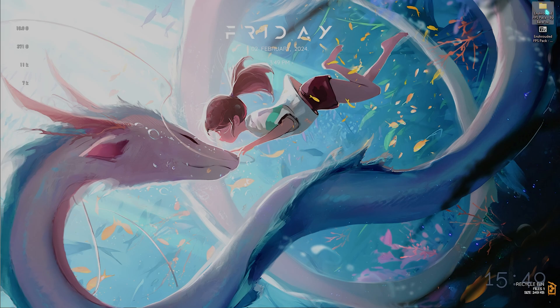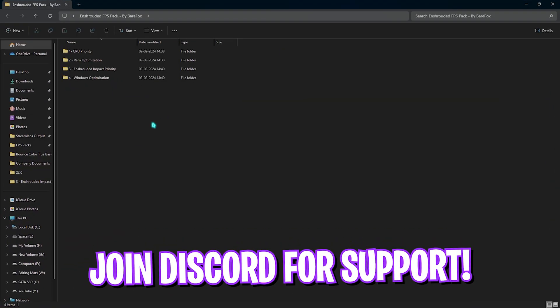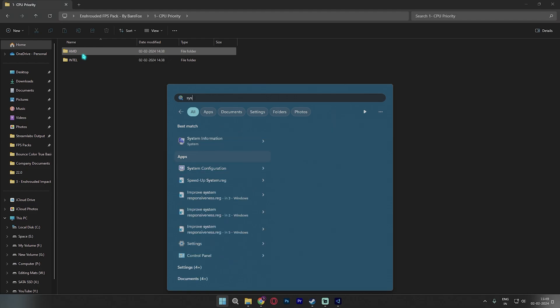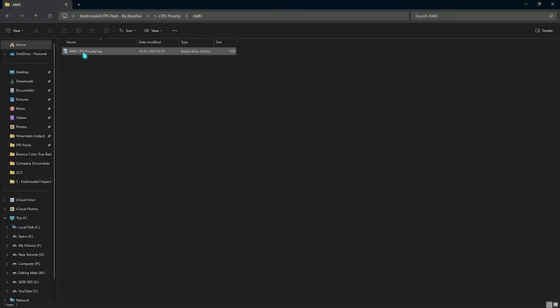The next step is the Enshrouded FPS Pack — I'll leave a download link in the description and you can also join my Discord server for the link. Inside you'll find four simple folders. The first is CPU Priority, with AMD and Intel CPU priority options. Search for System Information on your PC and look for your processor. Since I have an AMD CPU, I run the AMD CPU priority — if you have Intel, run the Intel one.